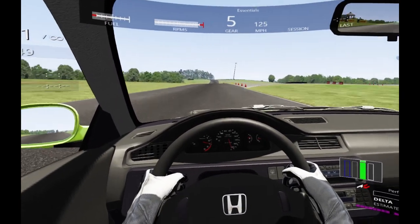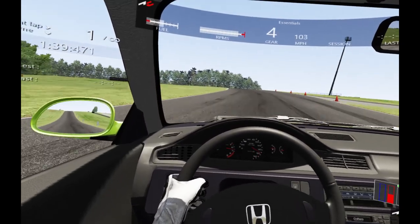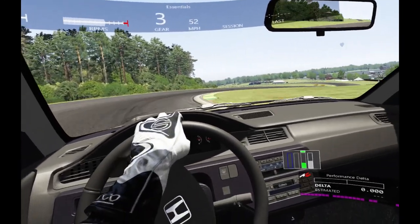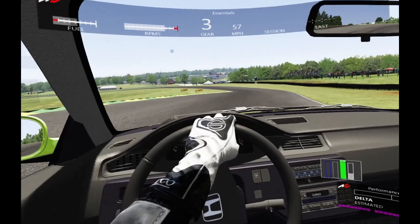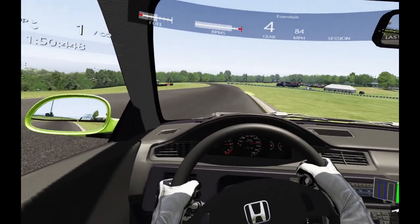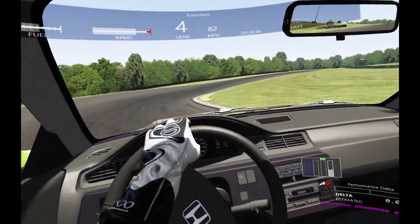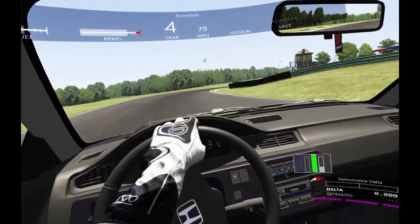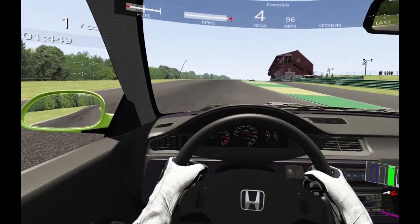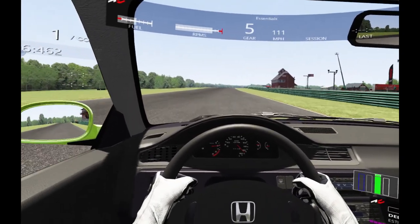This is a hard uphill braking zone — get slowed down enough so you don't go flying off the other side of the hill. Keep the car nicely controlled going down the roller coaster section. The line here is no mystery: outside, inside, outside, inside — I think that's the correct sequence. Then it's down the front straight slash turn.